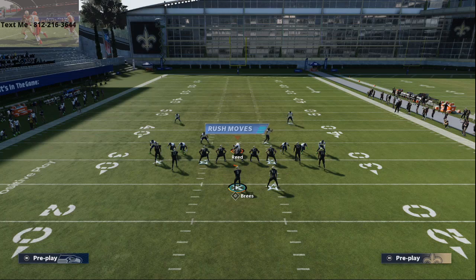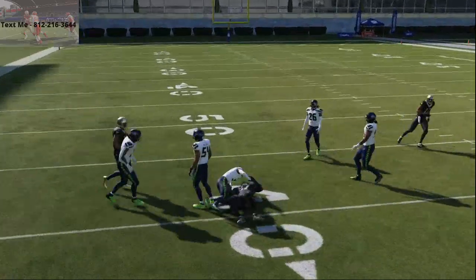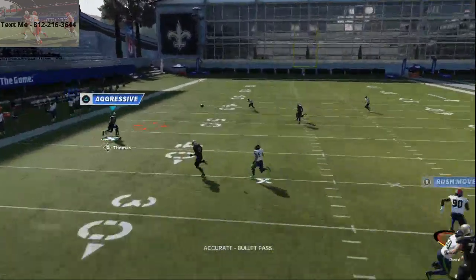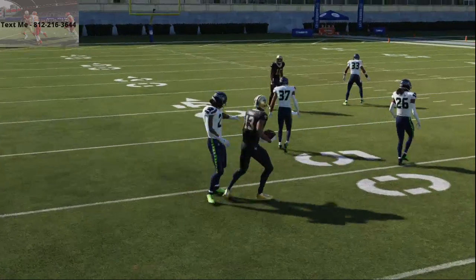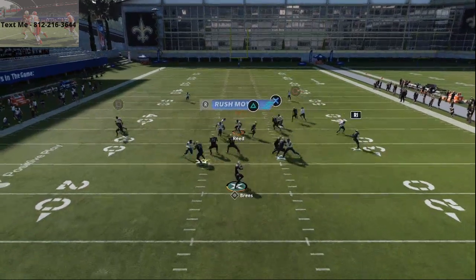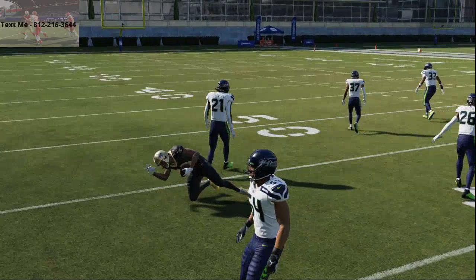Both crossing routes beat man-to-man and create a nice little underneath mesh. You've also got that route to Jared Cook on the right, and to the left. If they're running standard cover two, you can actually inside pass-lead that to Michael Thomas, swerve him to the inside, and he is going to click on and make a play. That route is great as a just-in-case option — if you've got a great receiver like Michael Thomas, you can use that all day long.